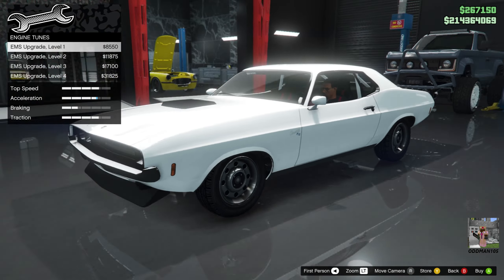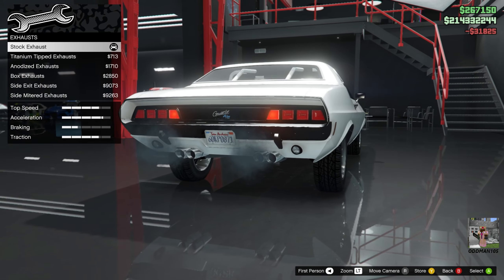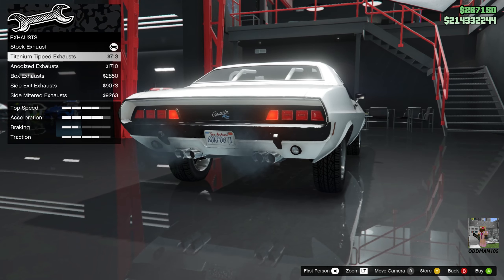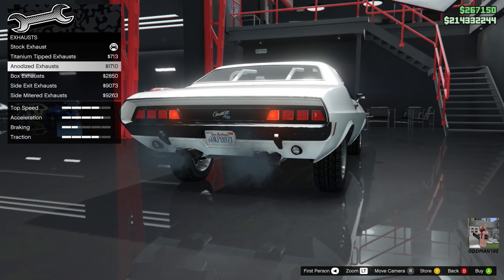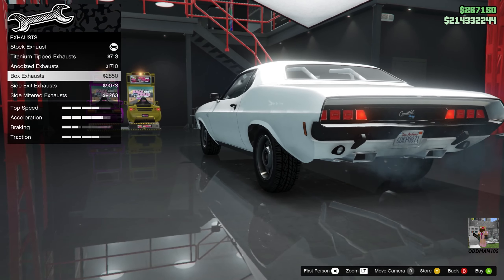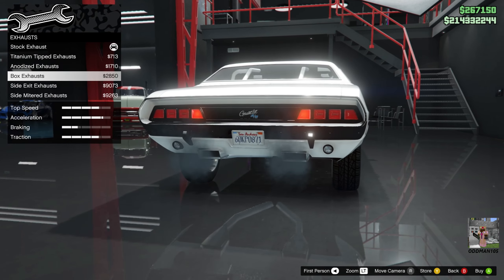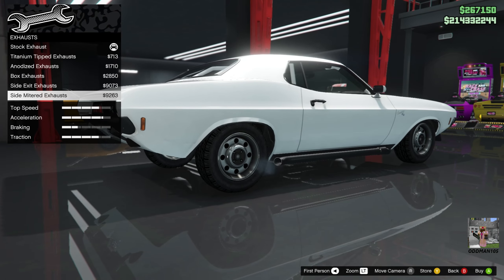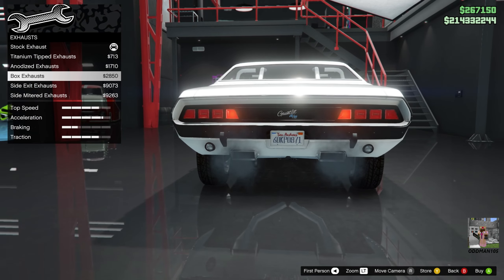Full engine upgrade. Now the exhaust options are interesting — you've got titanium tip, anodized, and the boxed exhaust. The boxed exhaust really got me. You've also got side pipes and side mitered, but I think we're going to go with the boxed exhaust on this one. That looks pretty fire.